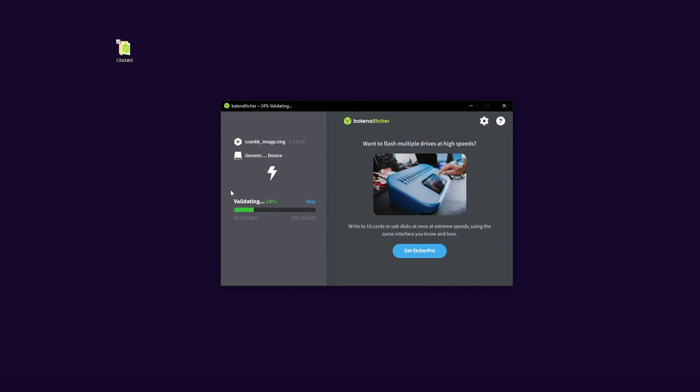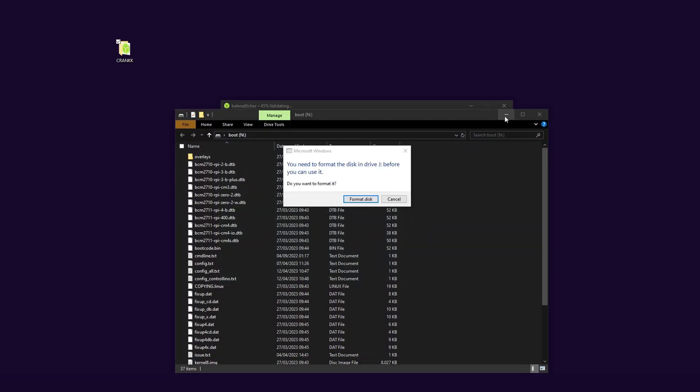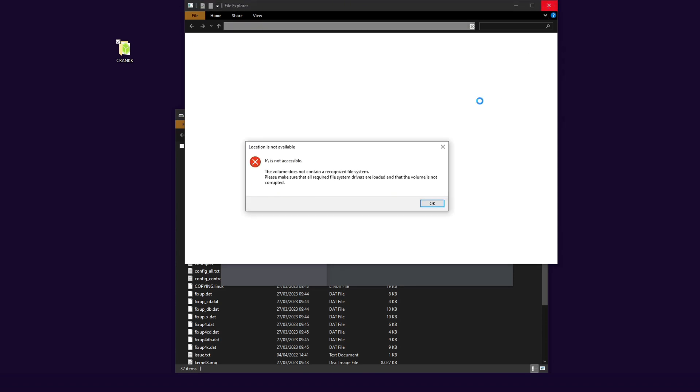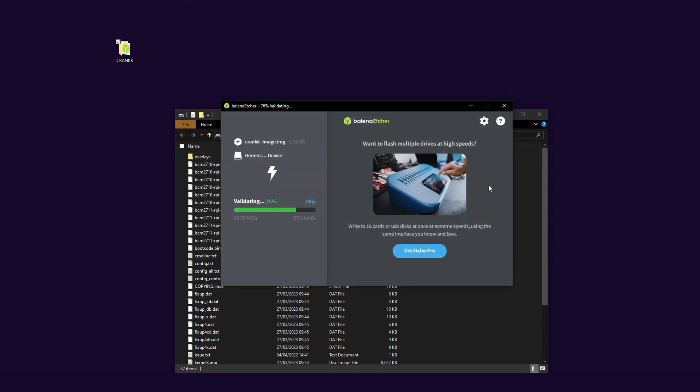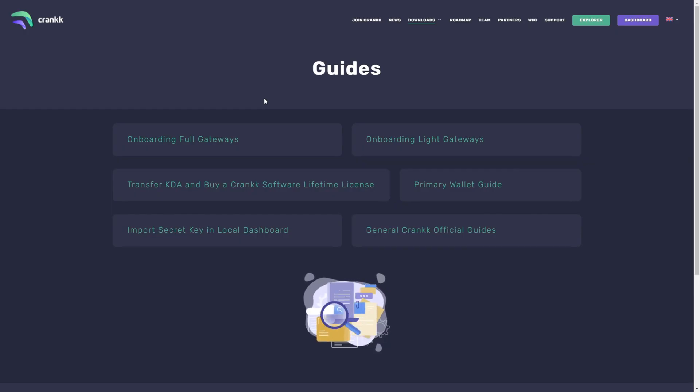The flashing is now complete. The final stage is validation, where it checks that the correct files are written onto the SD card. Some pop-ups may appear — just click Cancel, close them, press OK, and let the verification finish. When everything is done, you'll get a message that the flash was completed. Close the application and, very importantly, safely eject the drive. The memory card is now ready with the Crank OS installed on it.